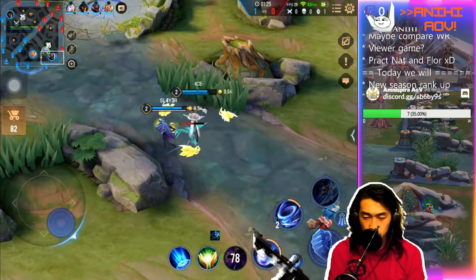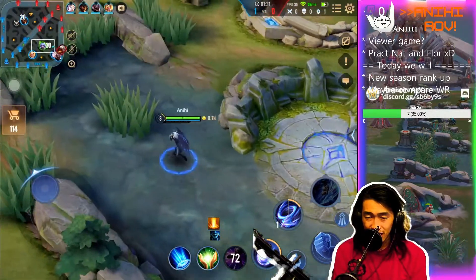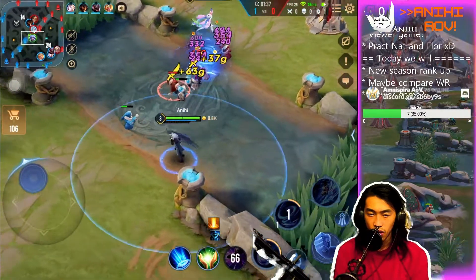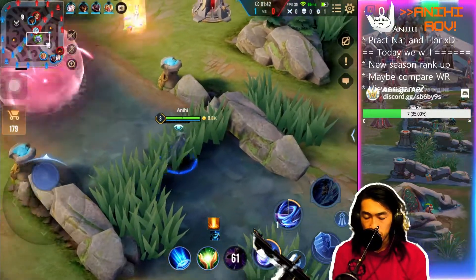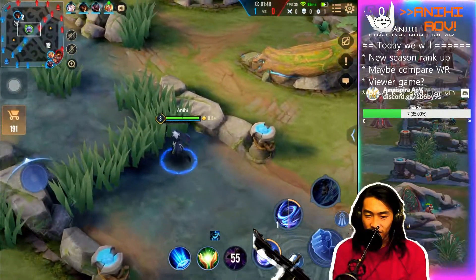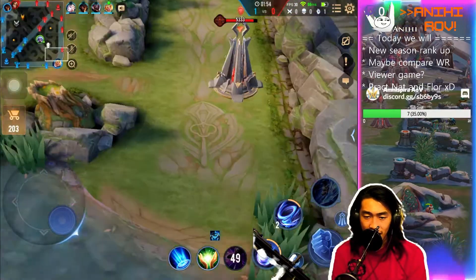The second option is if your target is close to you — you can actually use the second ability first, then walk towards your whirlwind and then use your first ability. The concept there is just that the whirlwind travels towards you while the first ability projectile goes away from you. So if you gap-close by walking in, you should be able to proc your passive, which is the explosion and the enhanced normal attack. By exploding your skills together you deal a ton of damage plus that enhanced normal attack.